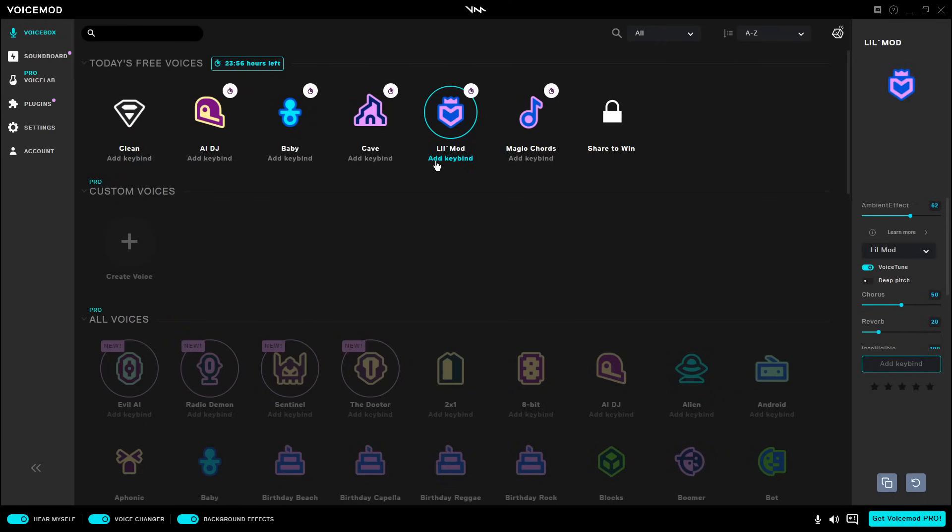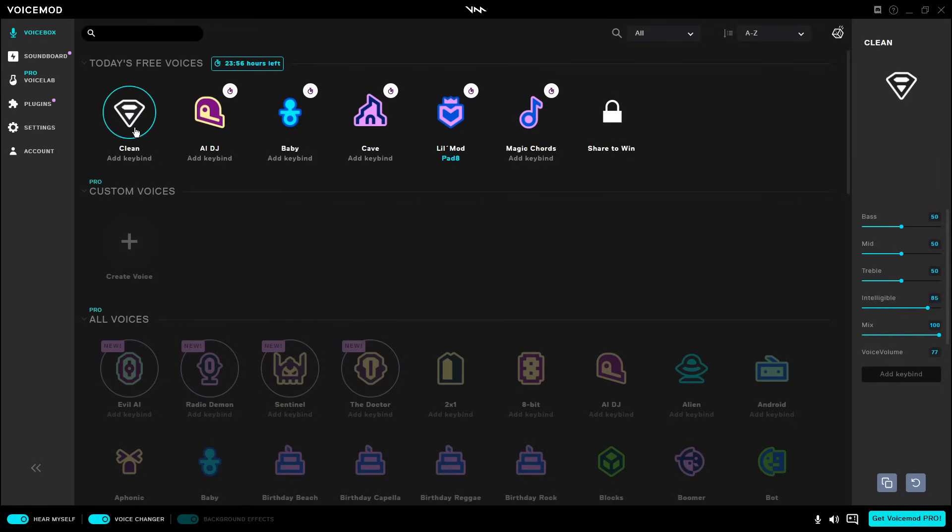Maybe I want little mod to be number eight. All you got to do is click on the voice that you want, then press whatever key on your keyboard and it will set that as the keybind.